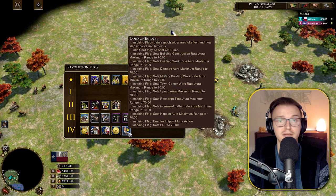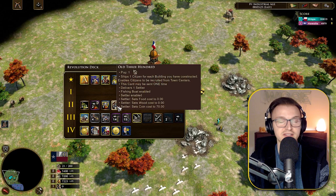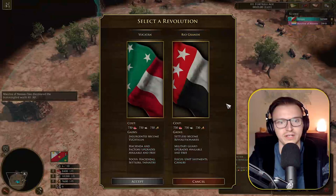Overall Texas is very much more all-in and military focused. I think you'd want to use a card like The Old 300 immediately on revolt to get 15 to 20 settlers back in the game for some economy. Make sure to get a factory out too — there are many opportunities here. Now I want to cover something I forgot about the Yucatan revolution in Age 3.